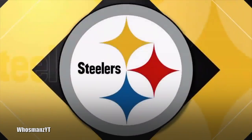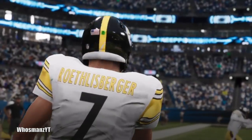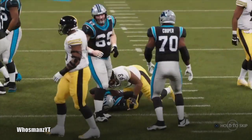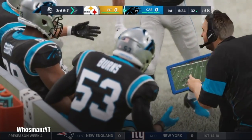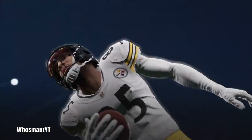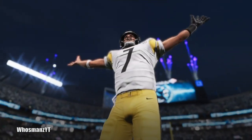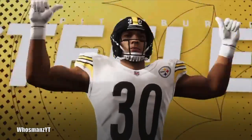This last preseason game I used Tyree Jackson primarily. He's 6'7 with 85 speed and 95 throw power — I want to see if I can groom him. It's going to be a couple of years before I can get him going, so I'll use Mason Rudolph in the meantime. My plan is to get Tyree Jackson usable because I think he'll be perfect in the style of offense I run. In that game we tied, and he threw two picks but also two touchdowns.